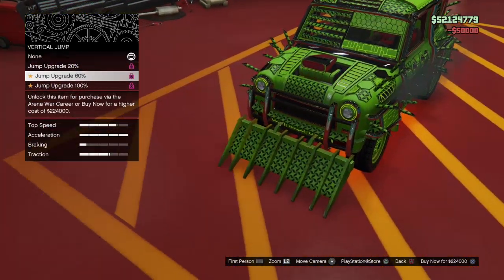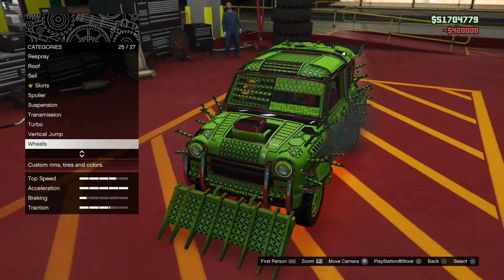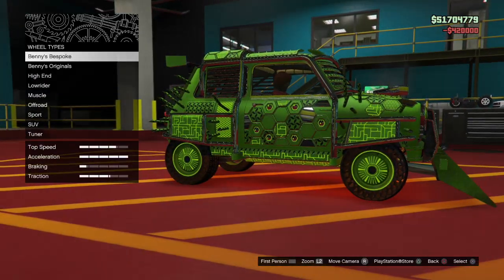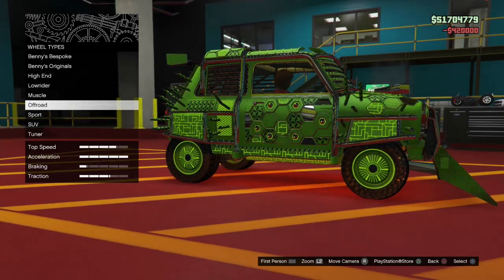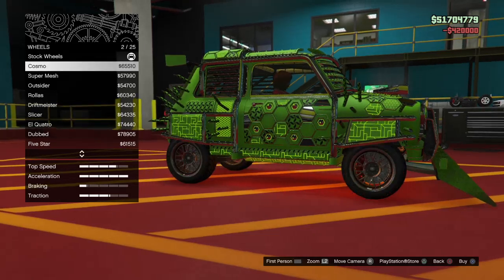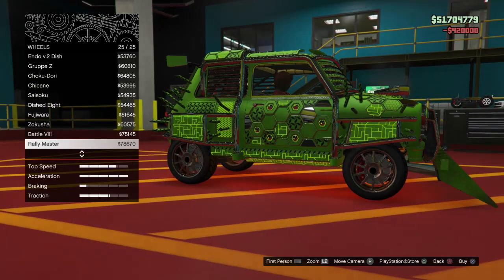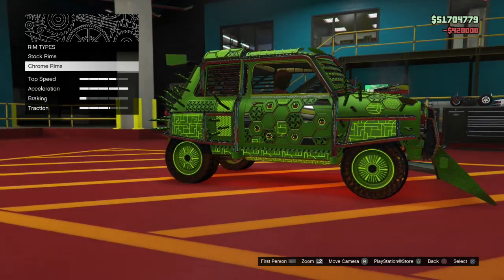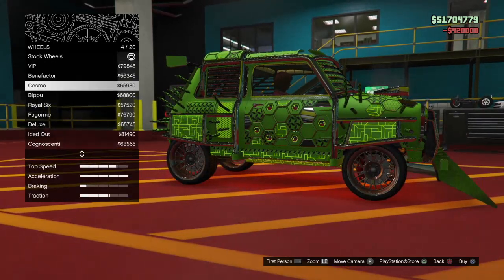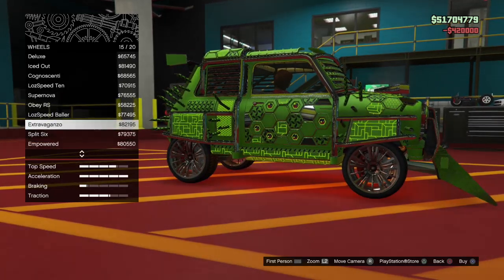So far the price is one million two hundred and sixty thousand and we're not finished yet. Going down to spoiler: 16,000 — most expensive. Suspension: 4,600. Transmission: 50,000 — yes. Turbo: yes, purchasing that as well. Vertical jump: 420,000 — purchase that.